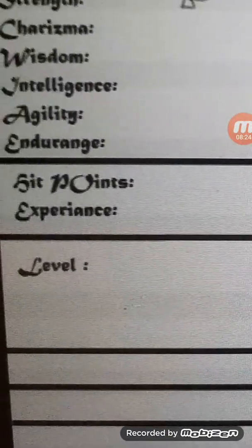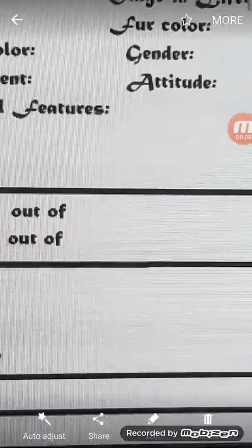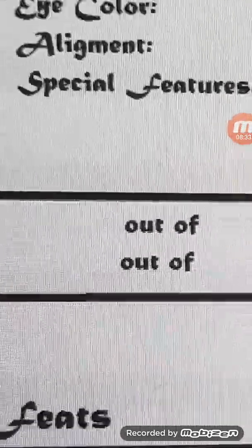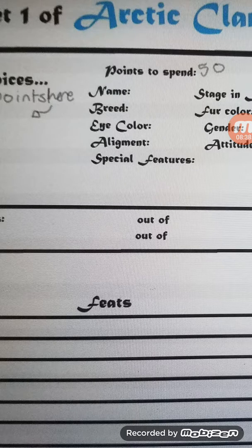Do you see the experience here? To level up, you only need to get one of these level points. But when you get to level two, you need to get two. Level points are gained by doing daring acts or other such things. Arctic Star holds a ceremony to reward you with a level point. You get 50 points to spend on your stats when you level up. Your experience resets to zero, but your level goes up by one.